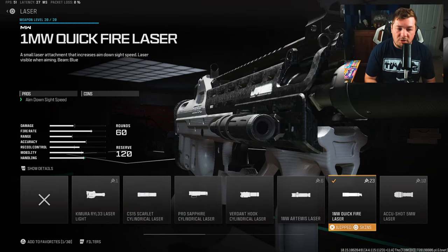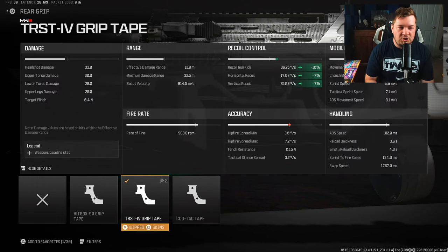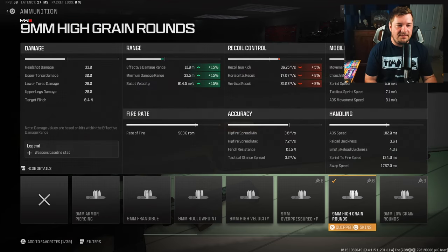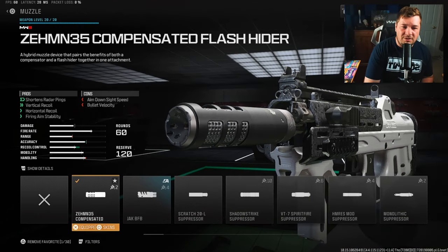For rear grip, I have the TRST IV Grip Tape for recoil control — since this still has AR statistics, I need to make shots easier to hit. That's 10% to gun kick and 7% to horizontal and vertical recoil control. For ammunition, high grain rounds to compensate for the damage range and bullet velocity hit from the kit — 15% increase, perfect for medium range fights. You're not chasing 60-meter shots; you're staying in close to medium range engagements.